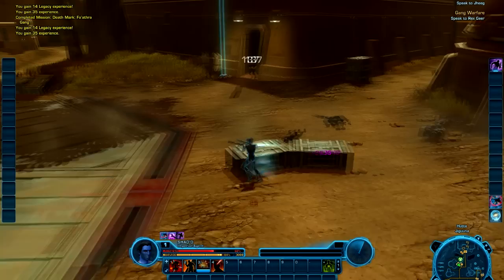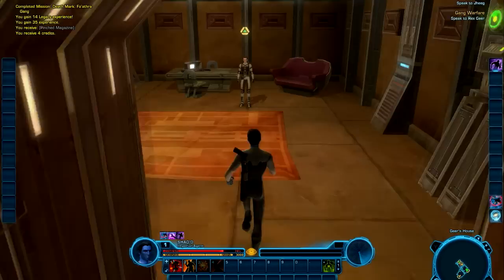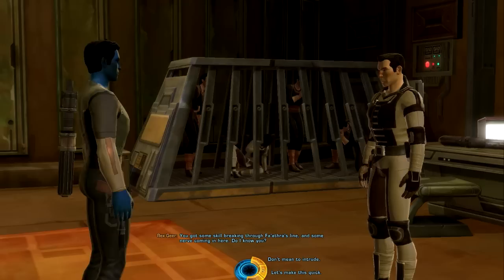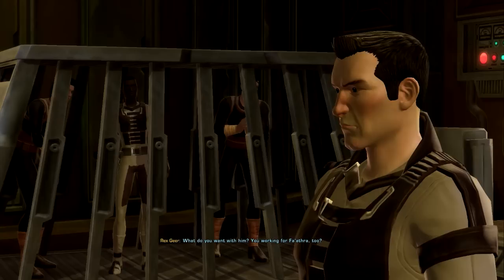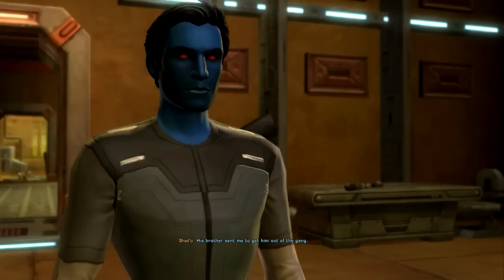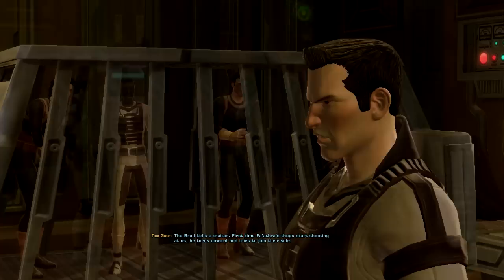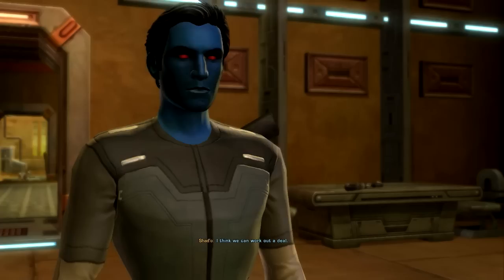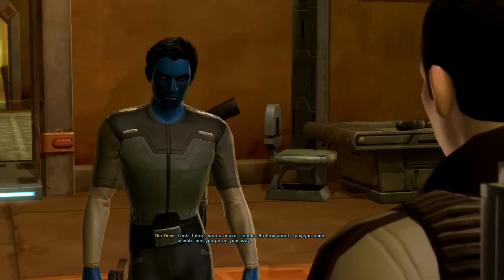Fighting inside, I find Rex. He acknowledges I have some skill breaking through Fathra's line. I tell him I'm here for the Braille kid — Lou's brother. Rex explains the kid tried to defect to Fathra's side when the fighting started, making him a traitor in Nemro's eyes. Rex says he can't let him go. I propose we can work out a deal. Rex counters by offering credits to walk away and tell the family we arrived too late.